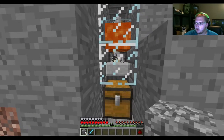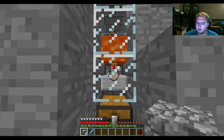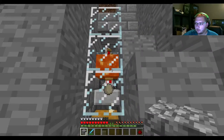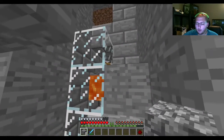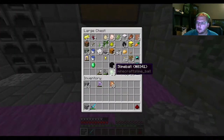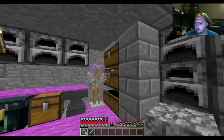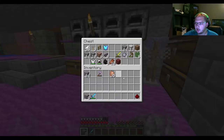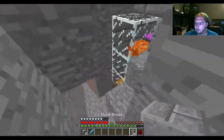The way this works is the chickens will not burn when they're babies, but when they become adults they will start burning up. It will kill them, obviously. About 98% of the time the drops will fall into the hopper. There are rare cases where they burn up without dropping, but it's very unlikely — which is very good.